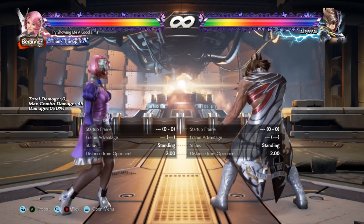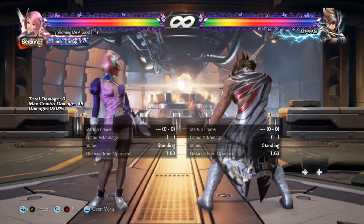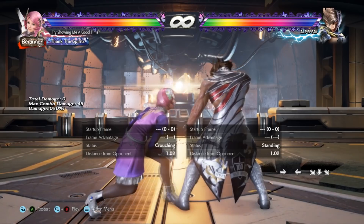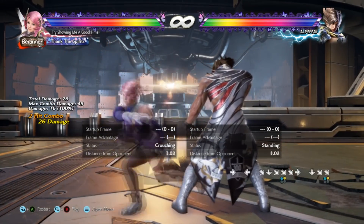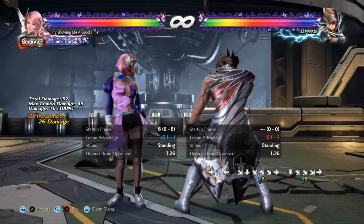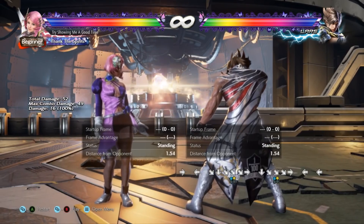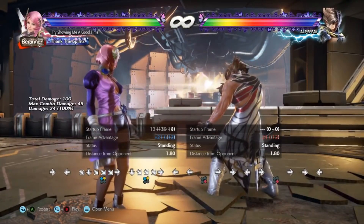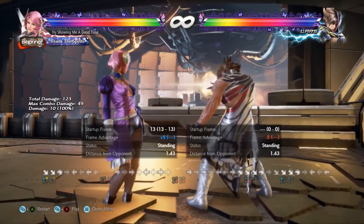Next up is Alisa's FC df+3+4. I think this low is good because, while it's a bit slow and comes from FC, everything else is just amazing. It does 26 damage, it's plus five on hit, and forces the opponent into crouch while Alisa is standing. So she has a lot of options from this — if they mash she can magic four, if they step she can magic four, or she has down four, down one, even down two if they try to mash.